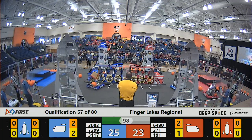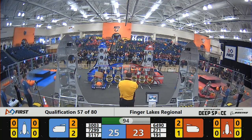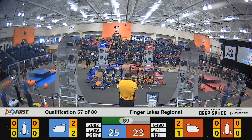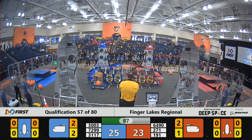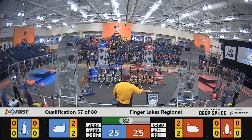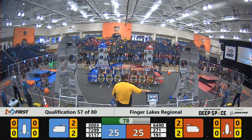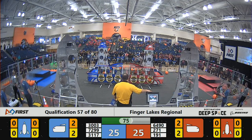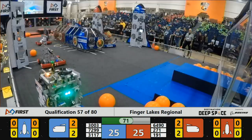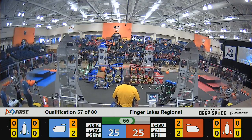64-90 is having trouble with that piece of cargo on the far side of the field, but their alliance partner 191 is now in control with a hatch panel, making their way towards the cargo ship and creating another scoring opportunity for the red alliance — along with two points. 80 seconds left in match number 57, it's 25 all. 191 back for the red alliance with a quick pickup mechanism, and 64-90 getting in a tussle with 31-17.